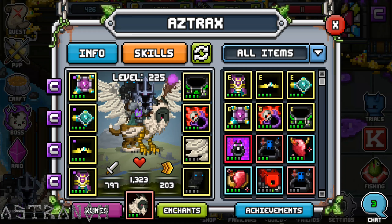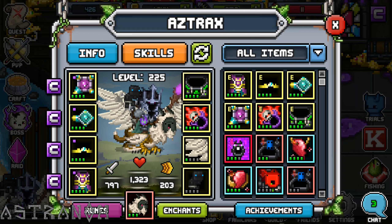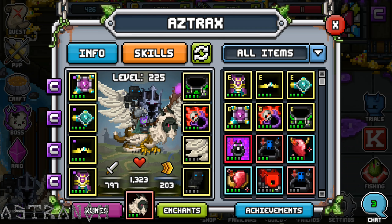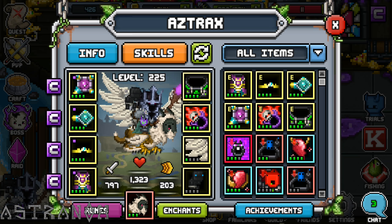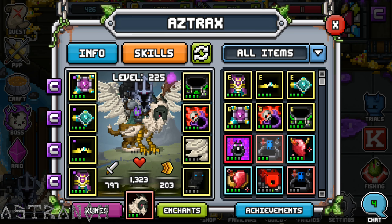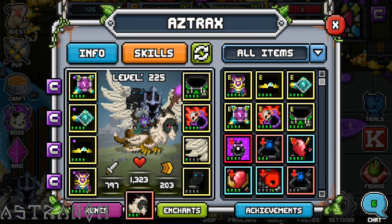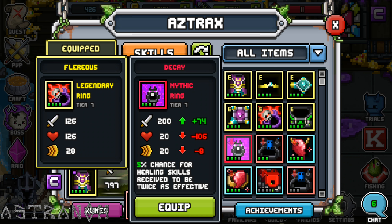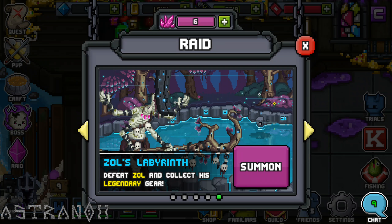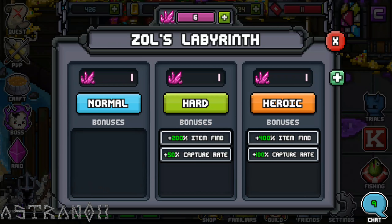Hey, what's up guys, this is Astronauts for another Bit Hero video. This time I will be covering the new raid. This is my character, my items are full legendary. I would have liked this set with my current pet — it would have been really good — but I need to upgrade it to a four. I want to max total stats as possible, so if I sacrifice my current ring I'm still short. Let's go with the raid, I'll just start with a normal run.